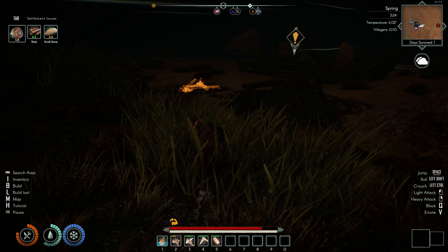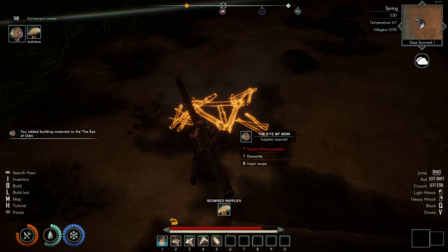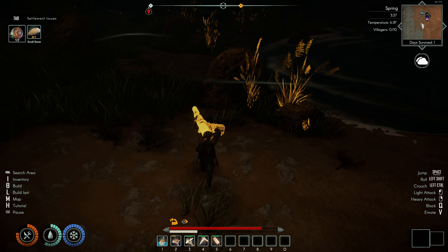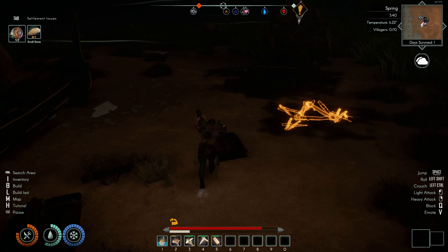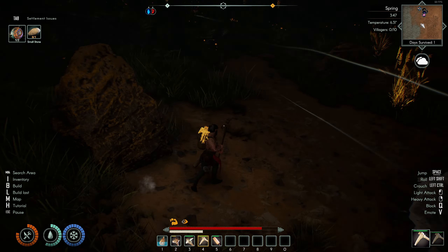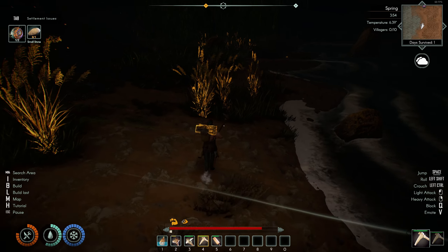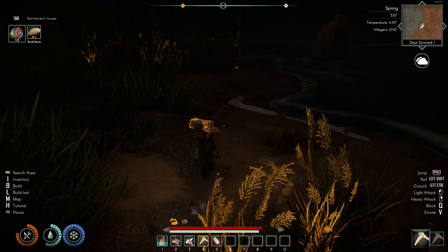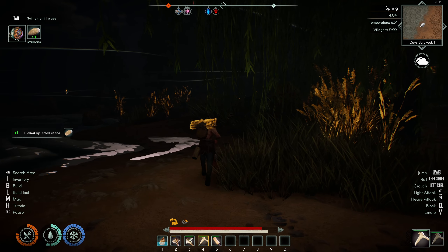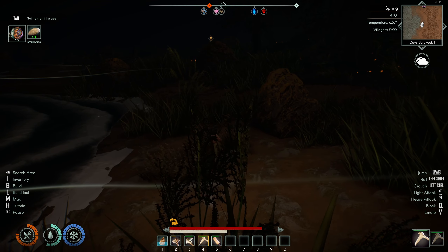Let me walk back here. We kind of need a bigger fire. The problem is it takes sticks. I need one more stone. I still have this stick here — let me put it in the middle. And this is not a mineable stone, interesting. I see one on the shore. Perhaps I should have made a torch, but I'm not too good in that regard.